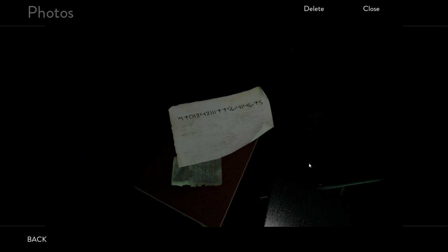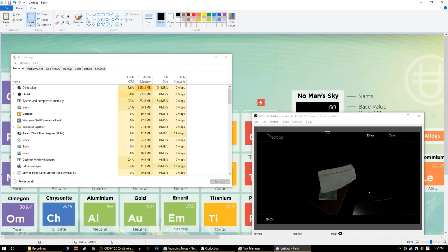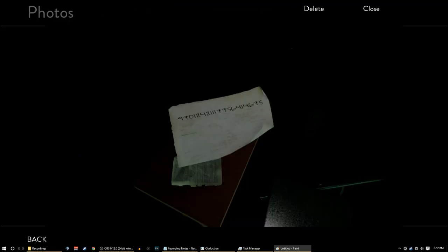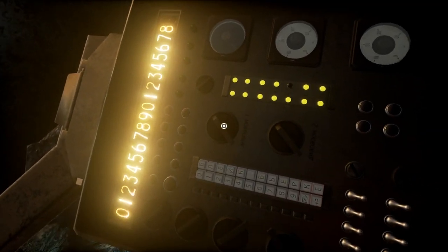Alright, just going to take a print screen. We are going to open something really easy, like Microsoft Paint or something. That's my second screen, get out of there. I'm not going to be able to look at you at the same time. There we go, now on my second screen I have this as a reference.